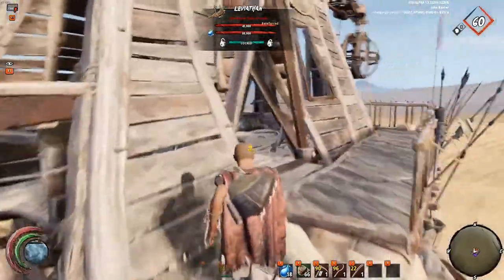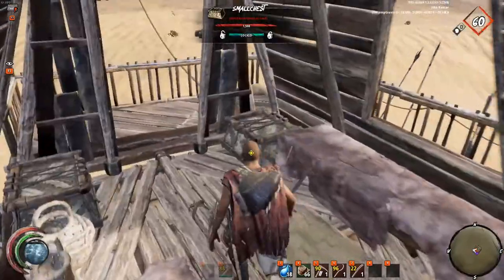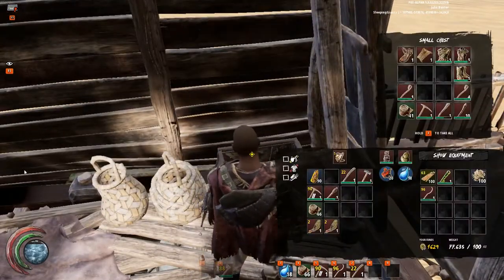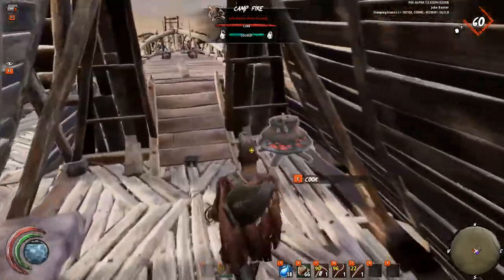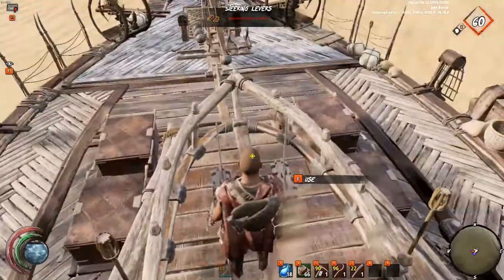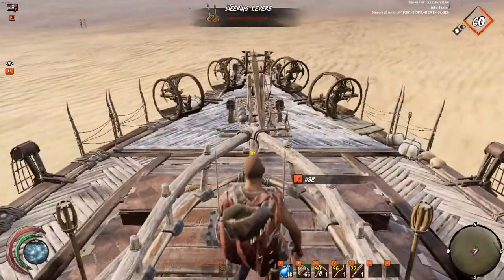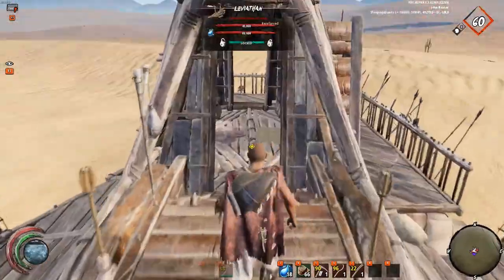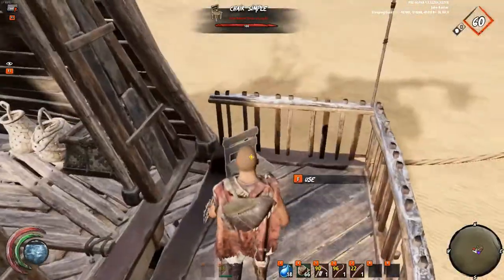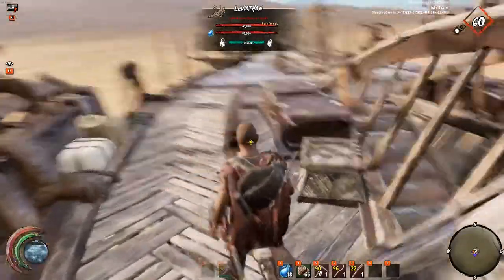Next we have the captain's cabin — just a few things to make it a little homey. We've got some mods, just some spare gear, a cooker, a water pouch, and the steering levers. This is like the captain's deck so you can bark orders down at your crew. Out the back I've got my own balcony with a little chair so I can take in the view.